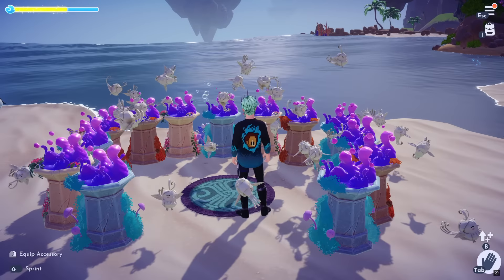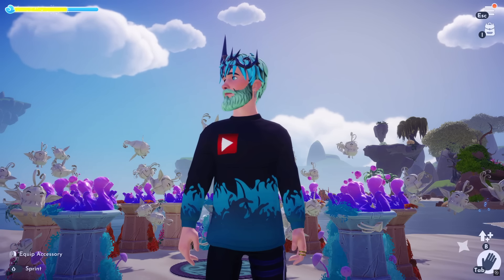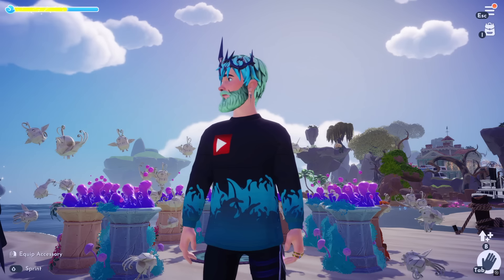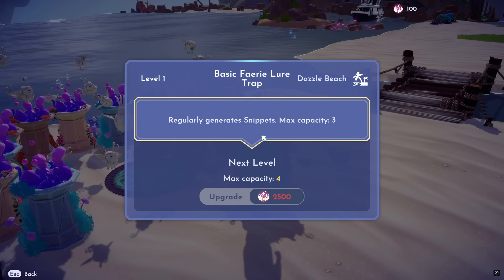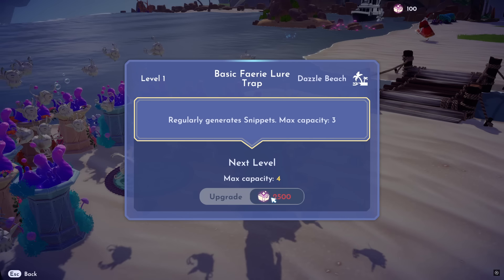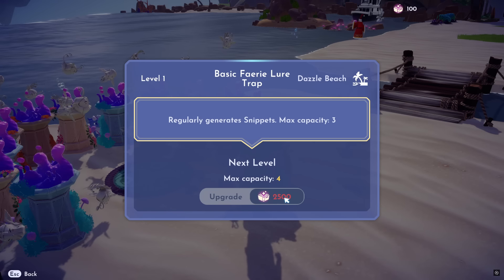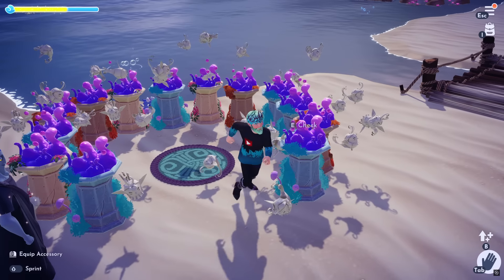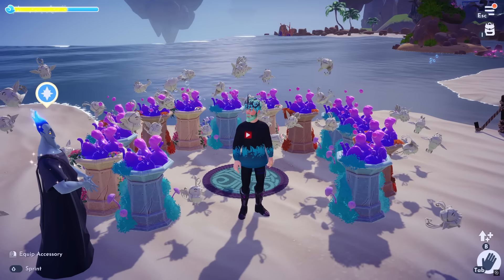Now you don't have to upgrade these. All you do is place them down in any biome. You're probably wondering why I have them on the beach. That's where the glitch comes in — you can place them in any biome at any part of the day and they're bugged out, still spawning through these traps. The trap says it regularly generates snippets with a max capacity of three. You can upgrade it to hold four, but that costs 2,500. Instead of spending 2,500 to upgrade for one extra, I'd rather just craft five more and place them down. You can place down as many as you want to generate as many as you want.